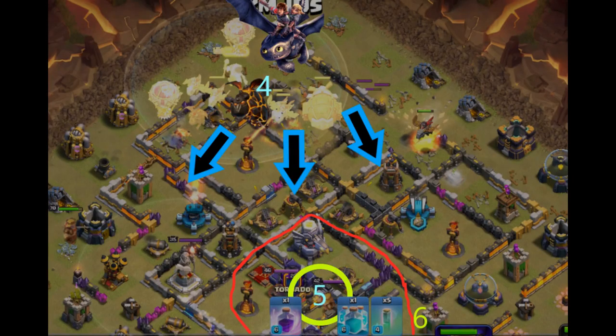Fourth, as the air defenses at north and east are cleared, drop more balloons at the north followed with dragon riders, lava hound, and blimp as they head out together. Once the lava hound and blimp are near the edge, use your warden's ability and focus on the center circle where you pre-drop the rage spell, then the invis spell.